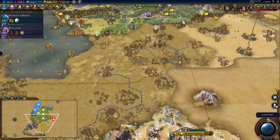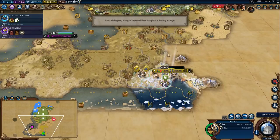He just got a religion from Poland, and they're using apostles, so I can't do my converting plan. That plan is axed.